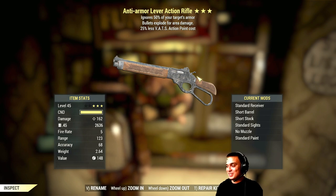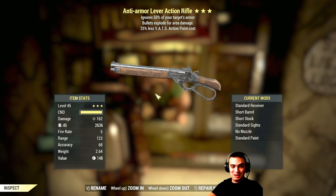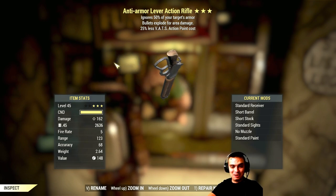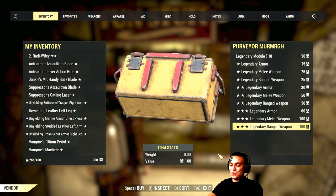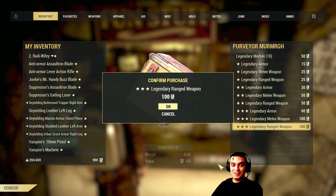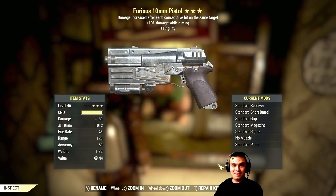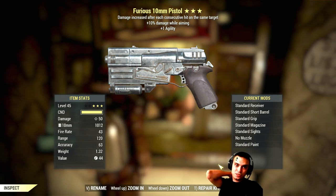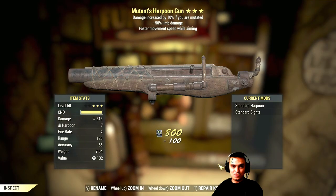This is the giveaway — nah, let me use it for some time and then I'll give it away. Wow, I'm shocked. Round two — let's have another gun just like this one. 10mm pistol, furious — damage increases with each consecutive hit on the same target, 10% damage while aiming, plus one agility.